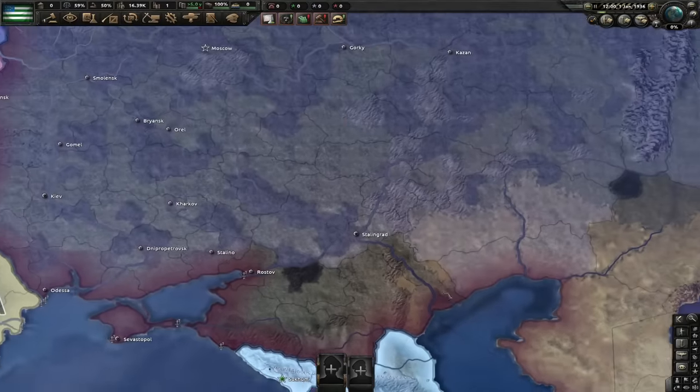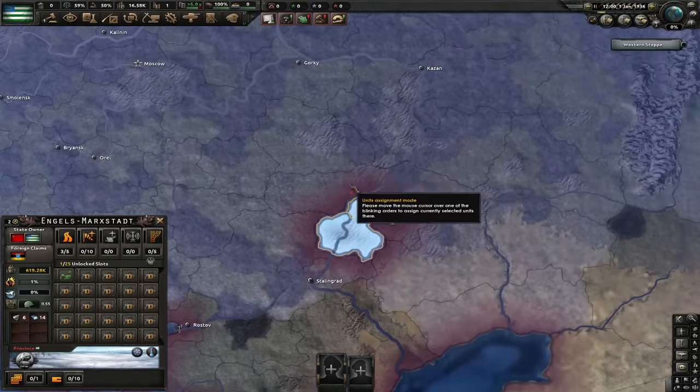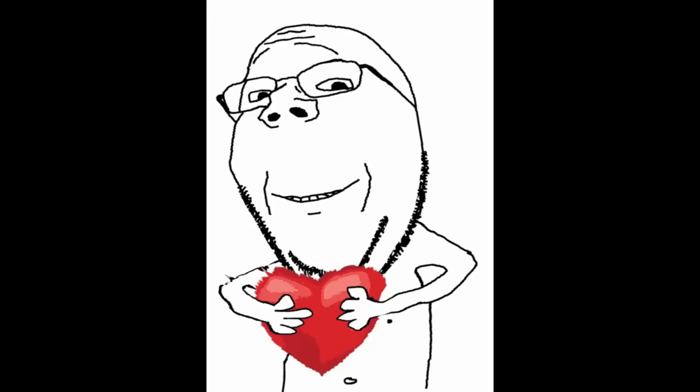Also, shout out to the guy who told me in the comments that by holding control and then clicking on the states while using occupation paint, you can have control over the entire state. If you're watching this, you helped me significantly and I love you.